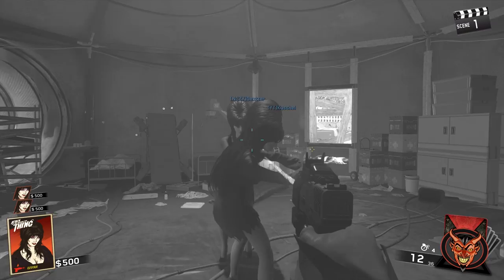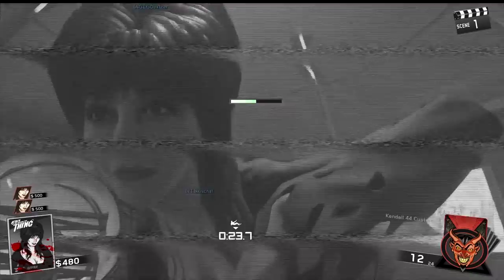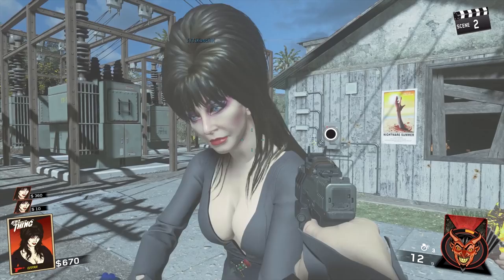Starting with Zombies in Spaceland for IW Zombies, we've been able, after completing the boss fight, to use a cheat code to spawn in as whichever celebrity cast member is being featured on whatever map you're currently playing. This map, Attack of the Radioactive Thing, is no different — you get to the end of the boss fight, you beat it, you get the achievement, and then around the map, several symbols appear where there were previously some other symbols, and the new symbols are actually the D-pad button combination you need to use in order to play as Elvira in an upcoming game.